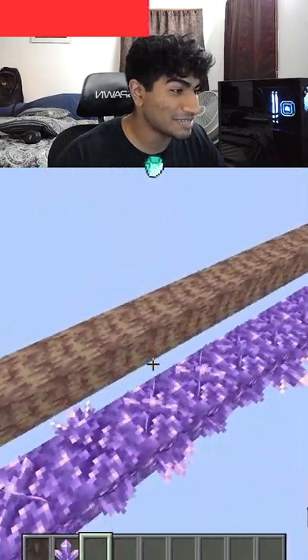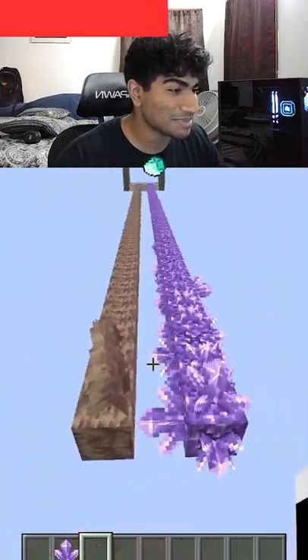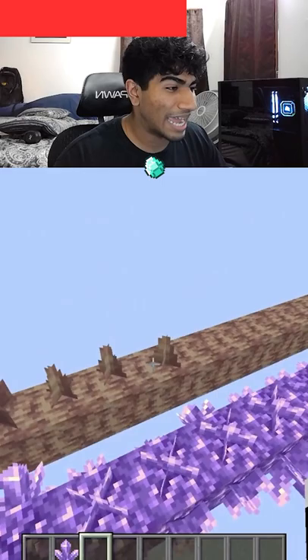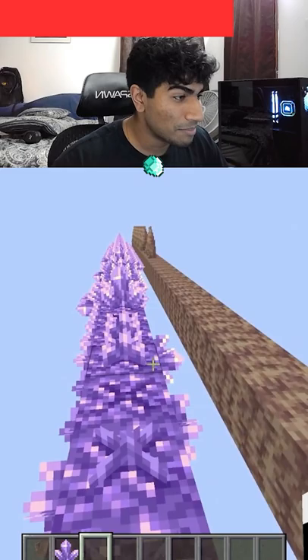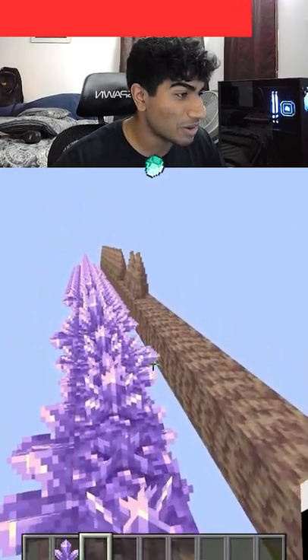Right here the amethyst is going crazy right off the bat — it's going fast. The dripstone's starting off too. I don't know if this is very interesting to you, but I'm just curious to see what happens, so hopefully you stick around till the end. The amethyst is making its way all the way to the end, growing super fast.